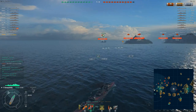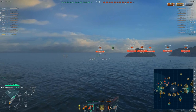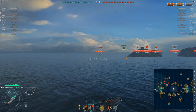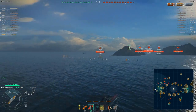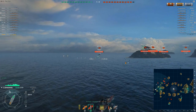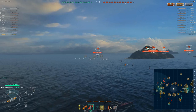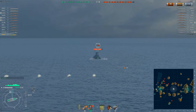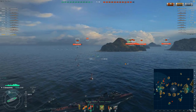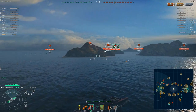Generally, if torpedo bombers are approaching, it's a better idea to turn into them rather than away, because if the carrier driver drops the torps at very close range, you've got a much better chance of them not fusing against the hull. Either way, the Wyoming gets lit on fire by something and runs away. I'm currently unlit, so although I could open fire on him, I'm not going to. The Wyoming has four turrets on the rear of the ship, so it's quite good at shooting at things as it retreats.